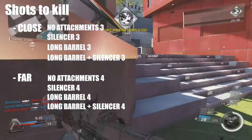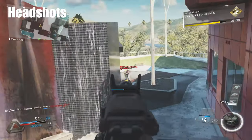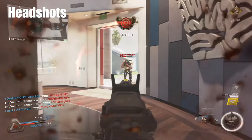This gun requires three bullets to kill someone close range and four bullets to kill someone far away. Headshots don't seem to have any effect unless you put the hollow point attachment on, and you're able to kill someone in three bullets when they are really far away. But I don't really think it's worth the payoff — you have to be quite far away.